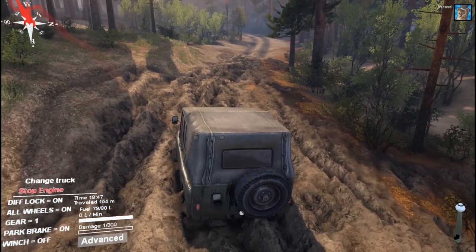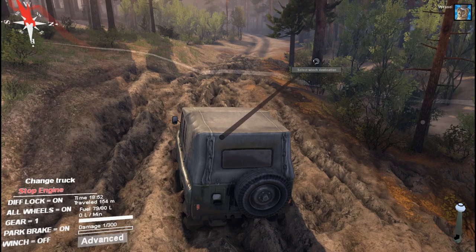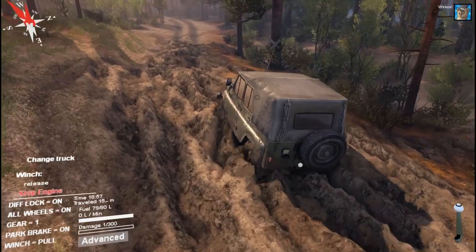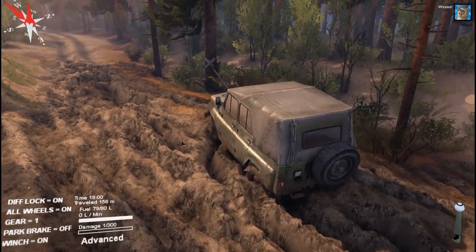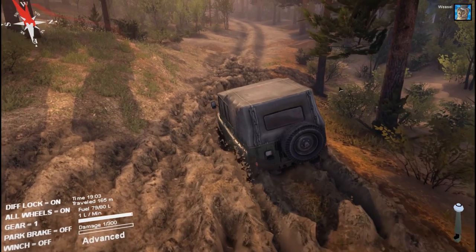So what to do now? We might have to winch our way out of here. We're going to click the advanced menu, go to the winch source, click something in the close proximity, and winch the car out of the mud. There we go — that might have done the trick. Let's see if we can move forward now. Okay, we're making progress — I think I can make it out of here.